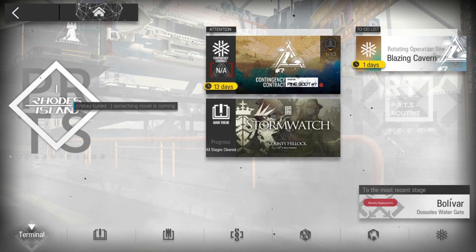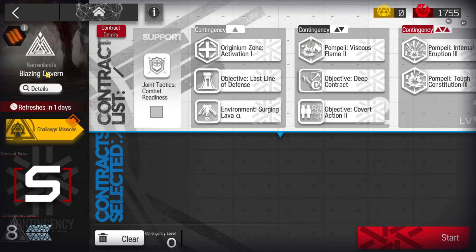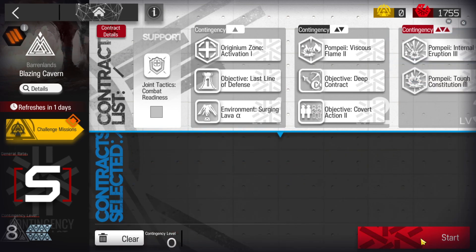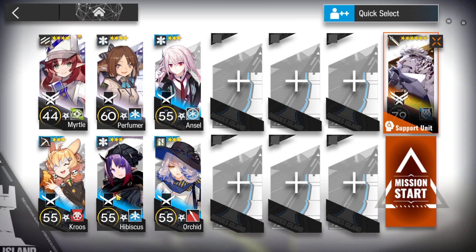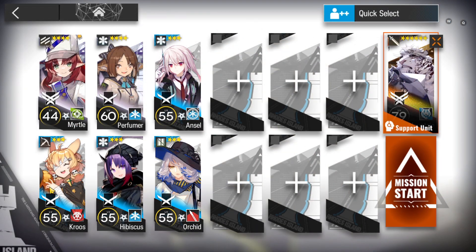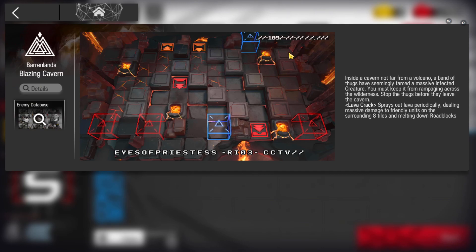Let's clear contingency contract 7, daily stage day one, blazing cavern. This one is really simple — you just need one core operator, which is Mountain, and the rest are support. Basically Mountain plus one good medic, or a single-target medic who can heal pretty well, plus some operator who can handle the right side. Anyone can work.